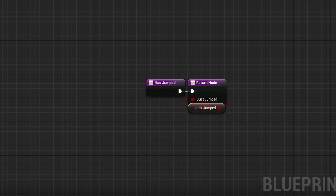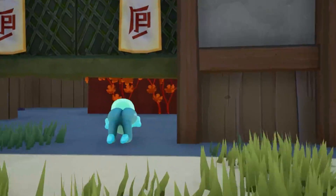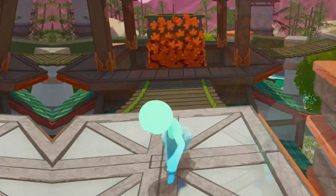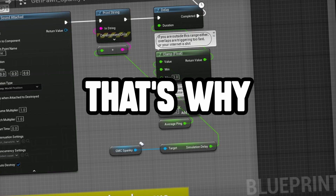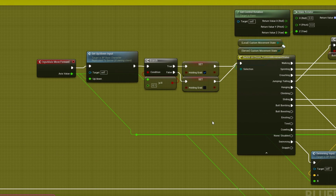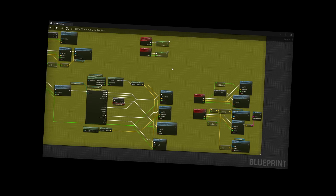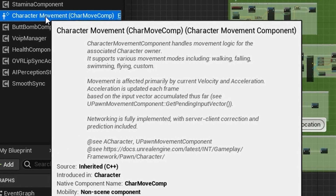But then we get to the crux of this situation — the real trap that Unreal Engine blueprints don't account for: custom movement. Specifically, custom movement that doesn't already exist within Unreal Engine's pre-made movement component. Replication and keeping in sync is a complex task that requires a deep understanding of network programming. But that's why we use blueprints — we don't want to learn C++, we just connect the puzzle pieces. But replication with custom movement is not something that can easily be done using blueprints alone, and no one tells you this.